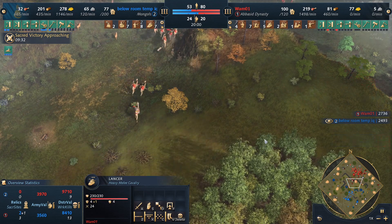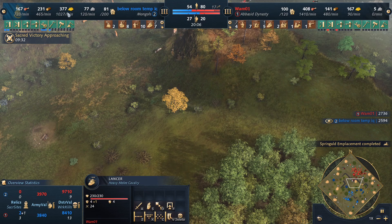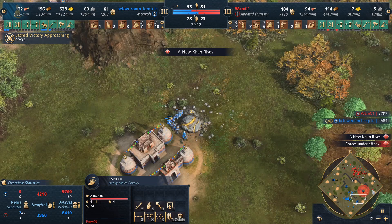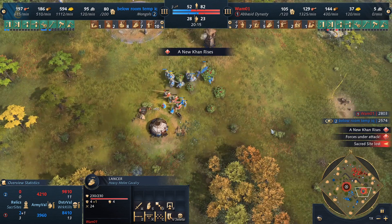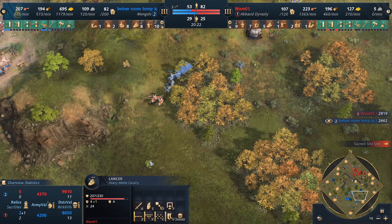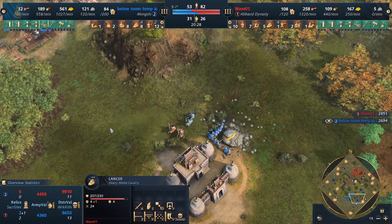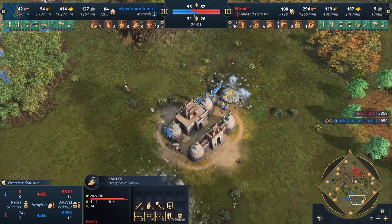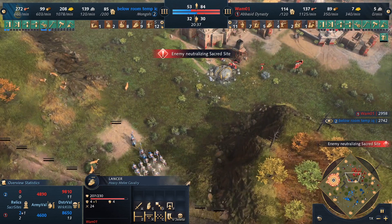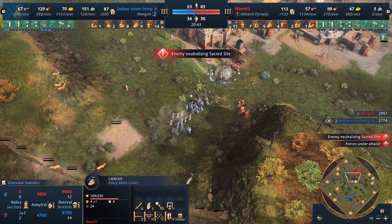I believe these fights are going to go in one direction. And I will say, look at how good that landmark is for the Mongols — look at that gold income, it's absolutely insane. It's without trade too. Absolutely nuts how efficient that thing is at mining gold. Here come the lancers, but the opponent's lancers are also there as well. Finally starting to see some upgrades for Wham coming out. Sorry — I just hit my desk with my knee, so sorry if you heard that in the microphone. I'll make sure in post-editing that it doesn't sound too loud.